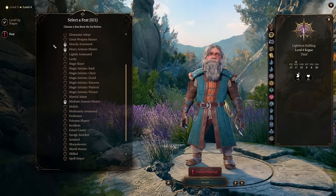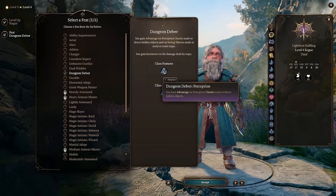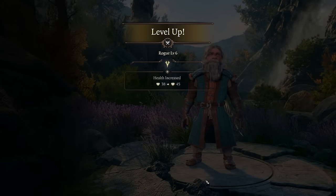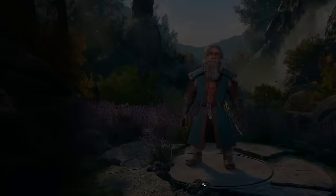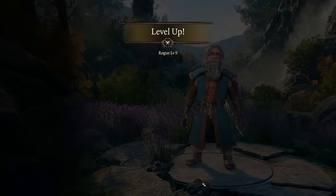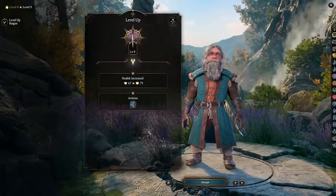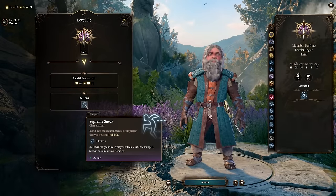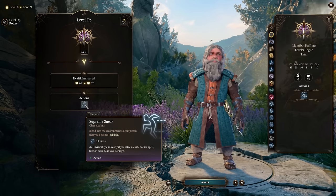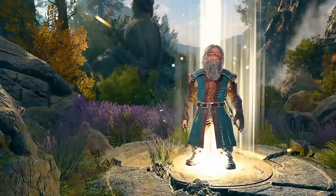Then, by combining everything you can that will help push up the stealth skill — such as a high Dexterity modifier, having advantage on stealth checks, skill proficiency, skill expertise, and having spells active like Pass Without Trace, which gives a +10 bonus on stealth checks — you'll be able to reach the limit where most enemies won't ever know you were there, even as you stab them with your sword. Some of the ways you can increase your Dexterity and stealth skill checks is through gear.